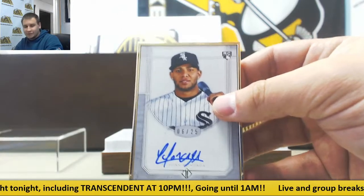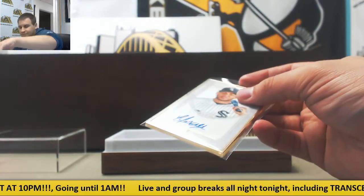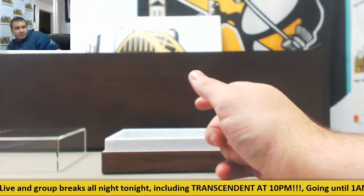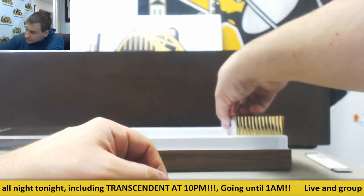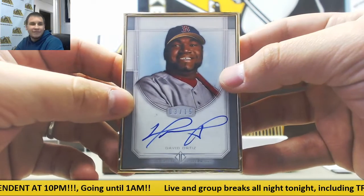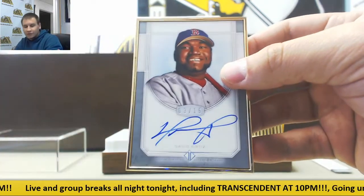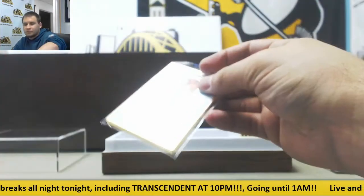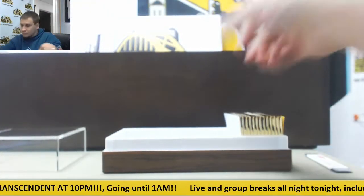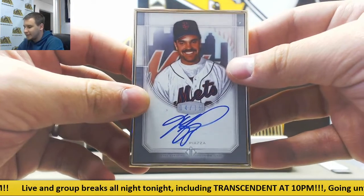Moncada started putting together a good season after he got called up — struggled at first. Big part of that Red Sox trade though. Next autograph is Big Papi, speaking of the Red Sox — David Ortiz, 3 of 15, silver. And another silver, 14 of 15, Mike Piazza in a Mets uniform.